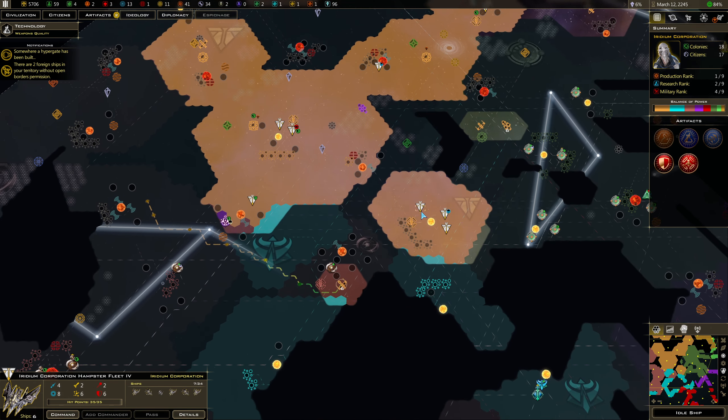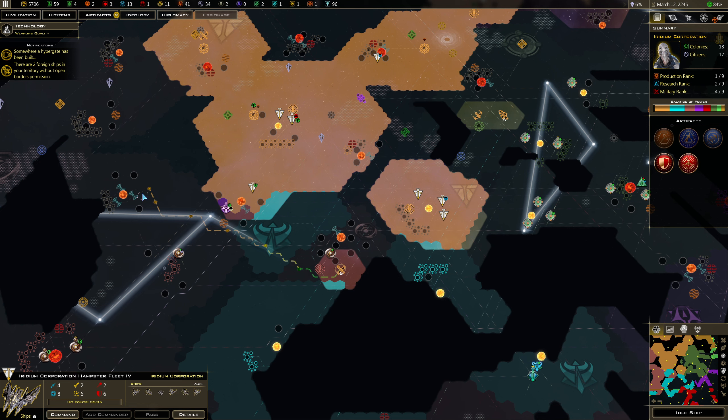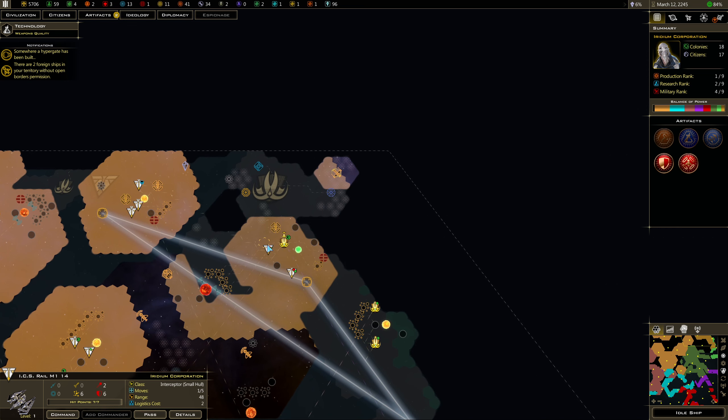Is that my ship? Where is he going? That ship that they were targeting is flying out there. Let's pull him back — I don't want to make anybody mad by being in their space. Let's bring this guy back too, we're getting a little far out.